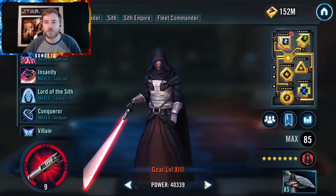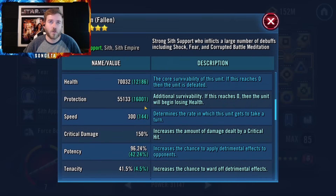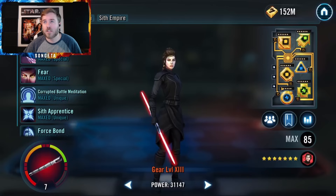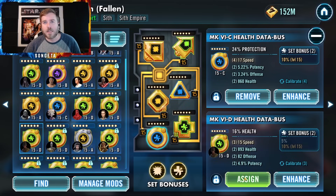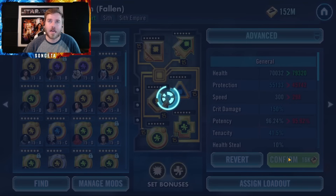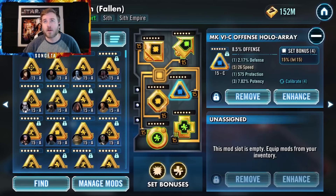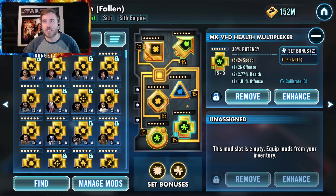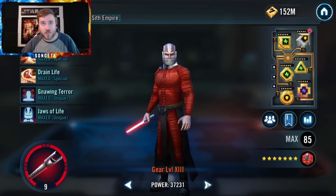For Bastila Shan, you want a lot of speed, a lot of health, and a lot of potency. I have plus 144 speed on her with a health primary and potency. I notice I'm breaking a cardinal rule by giving her protection — switching that out for a mod with potency and health instead. Her survivability is way better when you have a lot of health as opposed to protection. Potency is a great option on the cross, or offense — I think offense was chosen for speed. Then for Malak, you don't need perfect mods. Just protection primary on everything — absolutely everything.